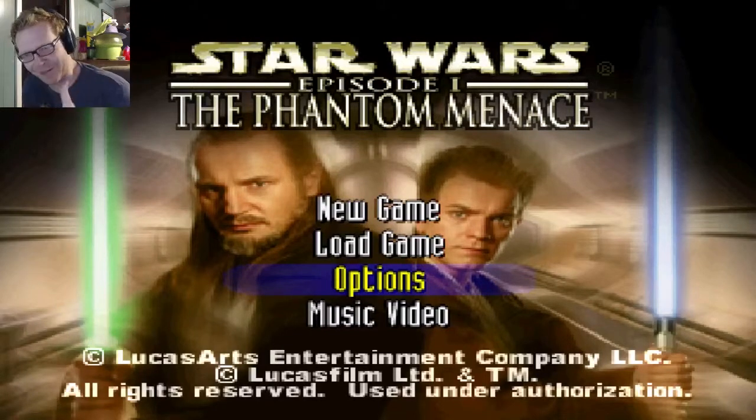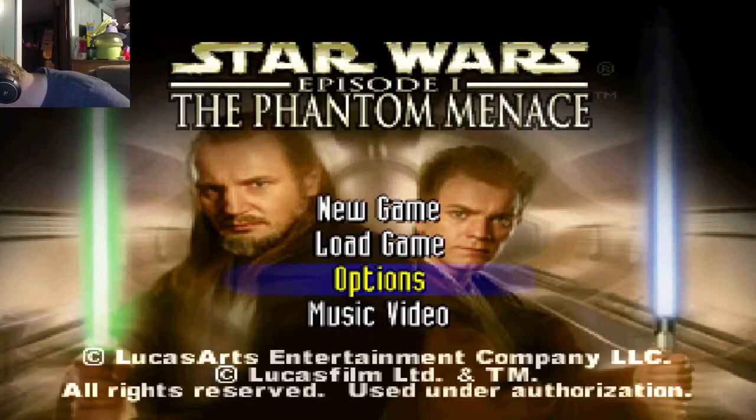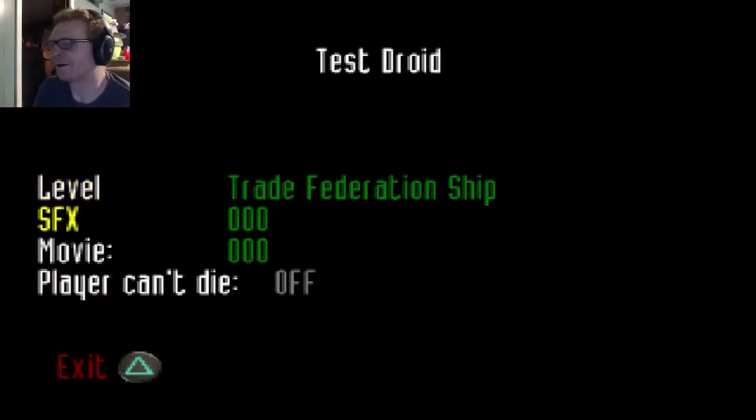I'm going to try to stay in camera here while I do this. Okay, can we highlight options? Triangle, circle, left, L1, R2, square, circle, left. Let's try again. Options — at the title screen, highlight options to press: triangle, circle, left, L1, R2, square, circle, left. A beep! It worked! Now I hold... aha! Here we go. It's so good.